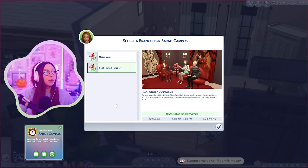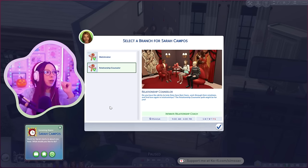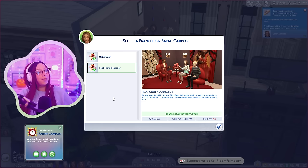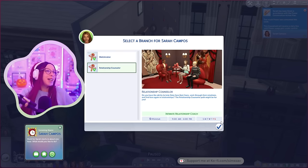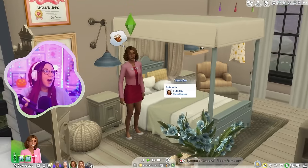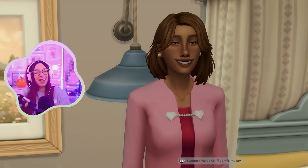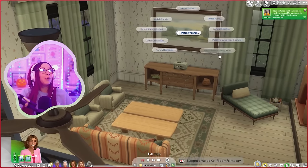She got promoted! Matchmaker or relationship counselor? I get relationship counselor vibes from her. 'Do you have the ability to help Sims face their fears, work through their emotions, and find love again in relationships? The relationship counselor path might be for you.' Yeah, let's do relationship counselor. Look at her outfit — oh my god, I can't, so adorable. I want her to max her romance skill, so let's come downstairs and do that.